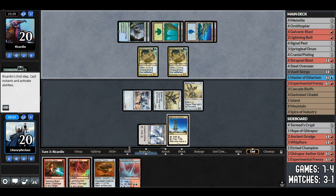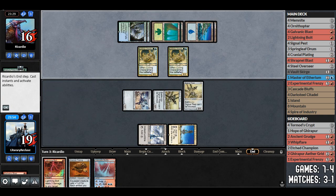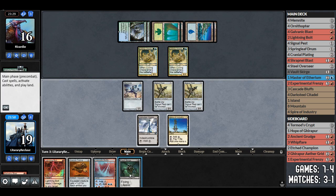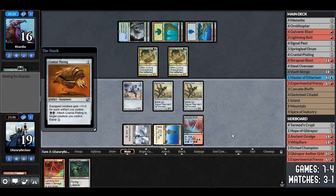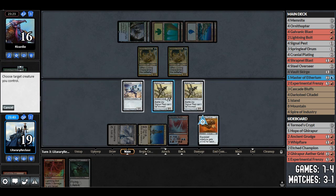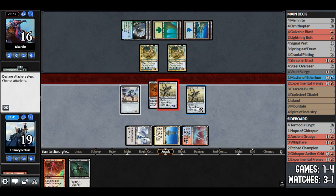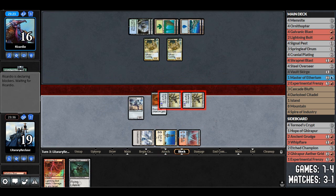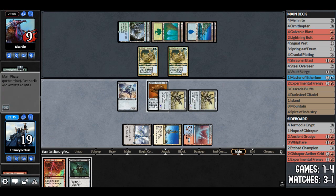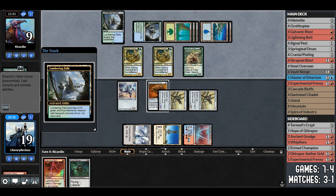We fire off a blast spell, bringing them down to 14, then draw vault scourge. We play cranial plating — the signal pests effectively have flying. We equip signal pest, making it a 5/1, attack and get double battle cry triggers. Opponent goes to nine. We have lethal with lightning bolt as long as they don't play flyers.